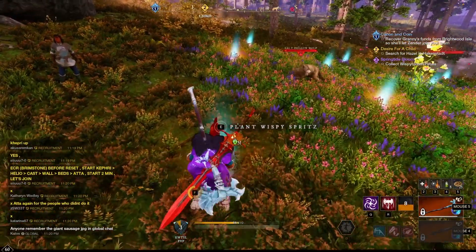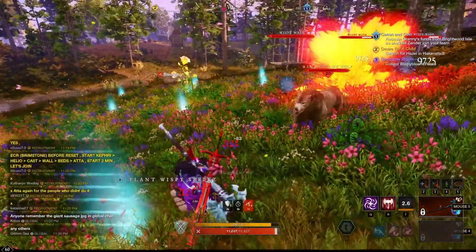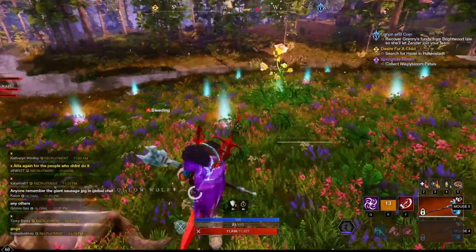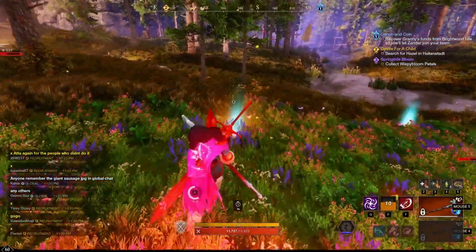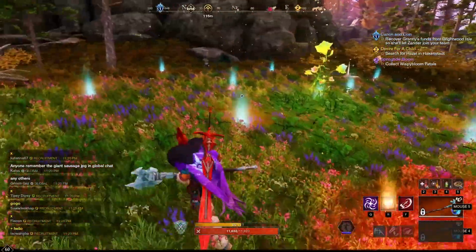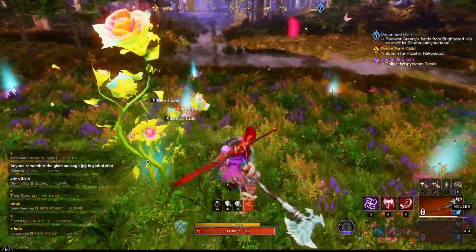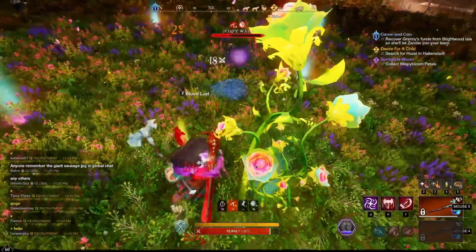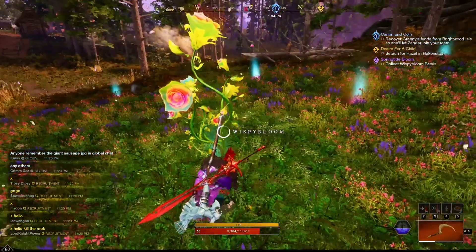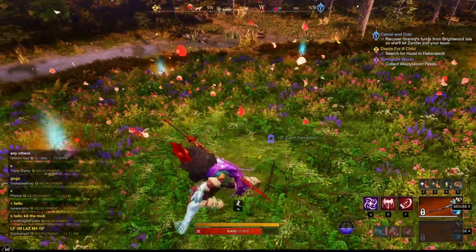This is the first time I hit one of these Wispy Bloom spots and I thought you had to collect all of these Wispy Spritz — I thought you had to plant them all in, and I also thought I had to kill the wasps, so I had the wrong idea. I ended up figuring out that you had to lure them by planting the Wispy Spritz in order to dispel them, and they'll disappear. The most efficient way is to do this three times — it'll dispel those Wispy Wasps and then you collect the Wispy Bloom, and that's how you get reputation for the event.